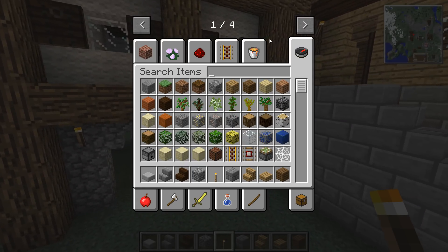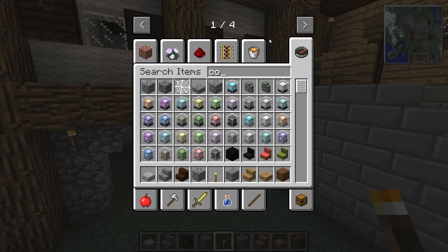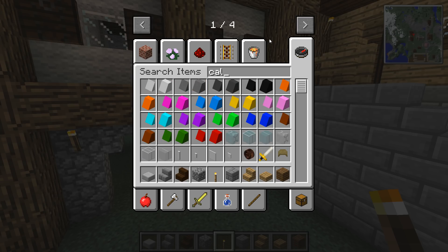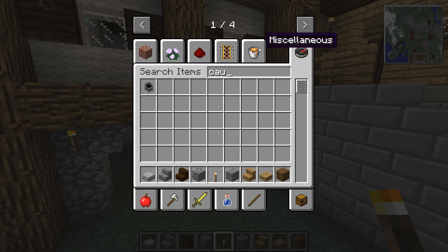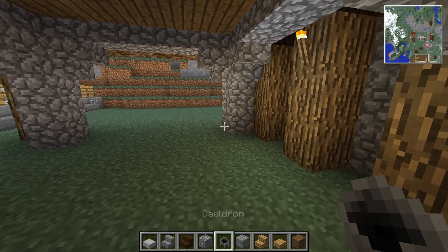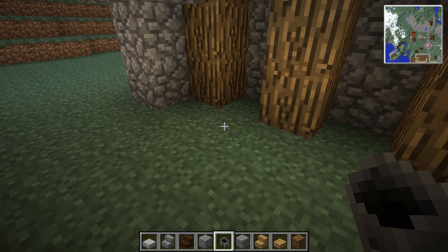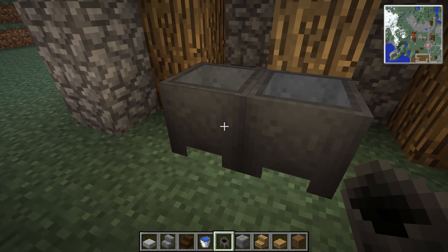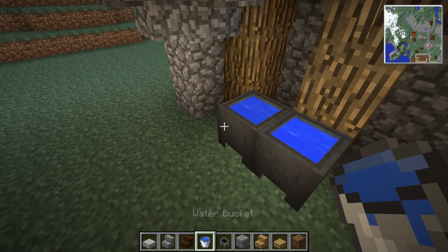Let's get the outside completed. We're gonna need cauldrons — cauldrons of water, or I suppose it could probably be oil or something like that — to keep the saws and stuff they use to cut the stones nice and lubricated.